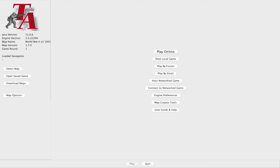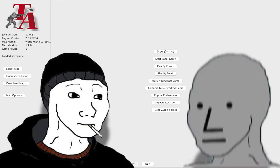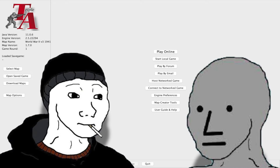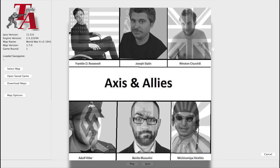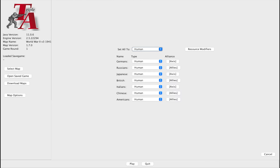Now you can play online or local, and against people or AI. The AI is actually pretty solid — I like to play it ramped up to the max, but perhaps for beginners, just start with easy. In all Axis and Allies maps, there are two or more factions. Since this is a World War 2 map, it's Axis vs Allies. For this specific map, there are seven nations, so there are two to seven possible players or AI.